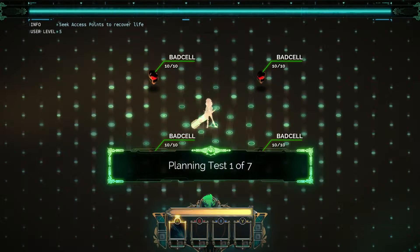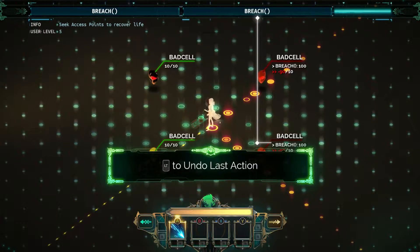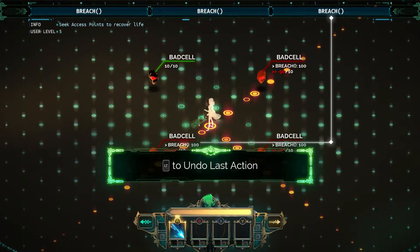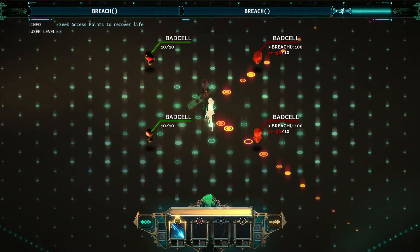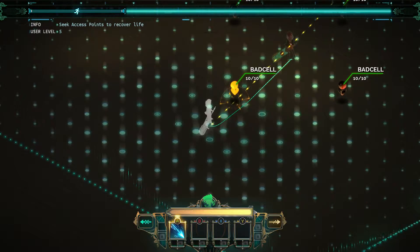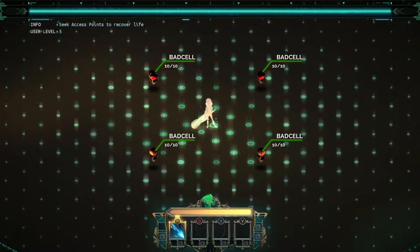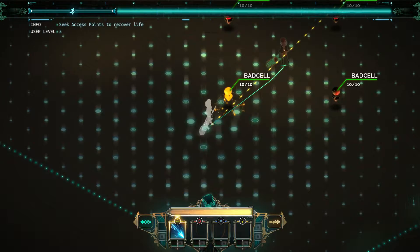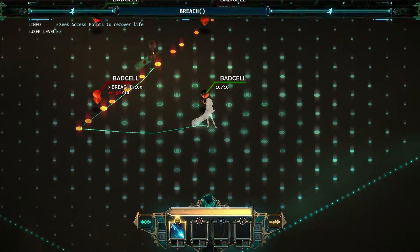We're surrounded. Terminate process in one turn. One... two... three... Nope, that ain't gonna work. I'm using Breach! I thought it was... Okay, let's step over here. Can I hit the other guy? Just barely. Nope, that doesn't work. So I gotta do this in one turn. I can just walk through him. There's one breach, and I don't have... Nope.